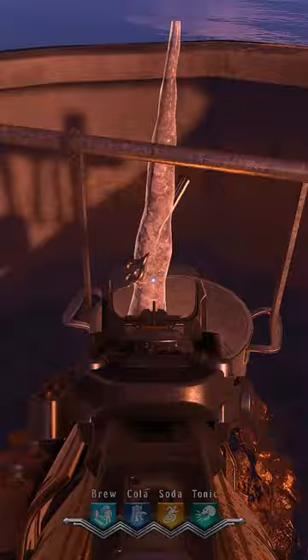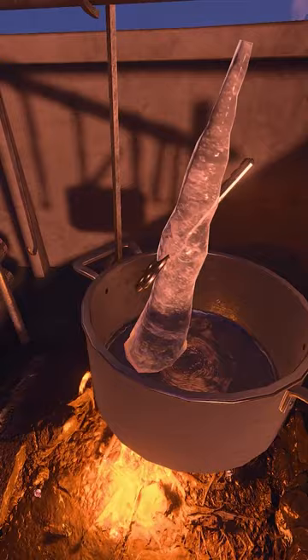Take the icicle to the front of the boat and place it in the pod above the fire. The icicle will begin to melt, and once it's completely melted, it will reveal a key that you can pick up.